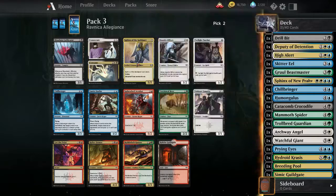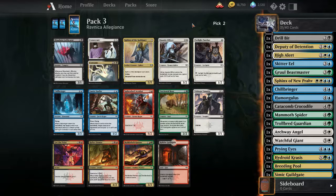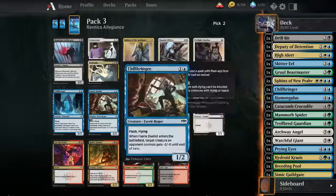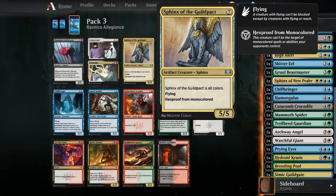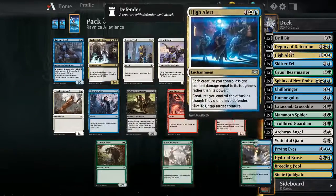That does cost seven, but there's really not much else I can play. Get the fairy duelist or Chill Bringer. I don't really like seven-drops, but it is good. Oh, it's hexproof for mono-colored but it can still be killed by anything big, so I think I'm gonna take the fairy duelist. With high alert it's basically a two-two.